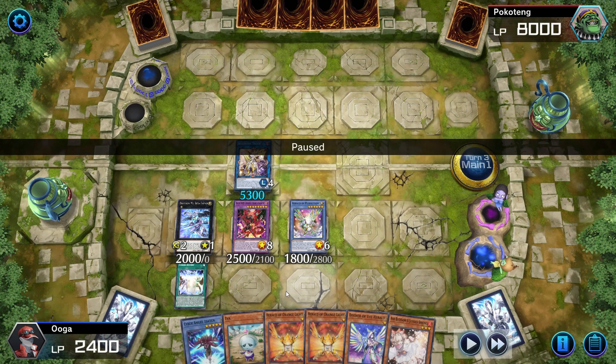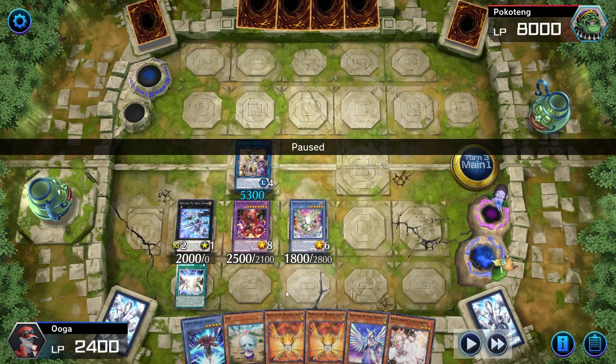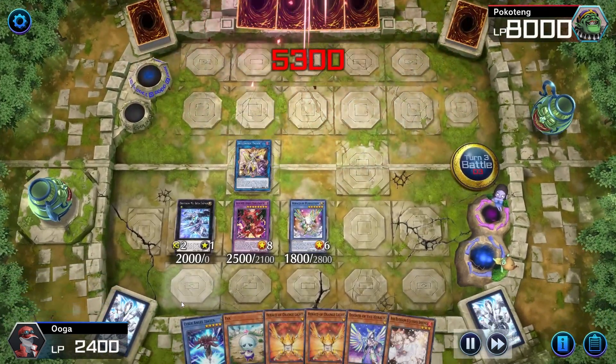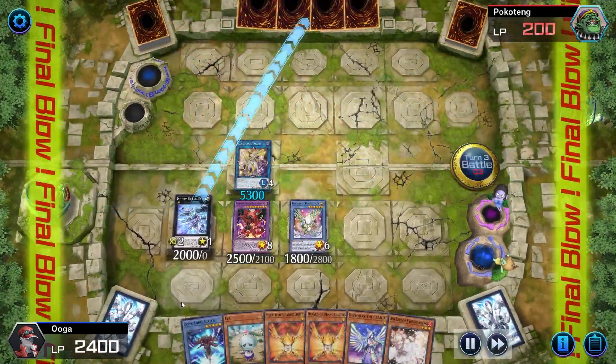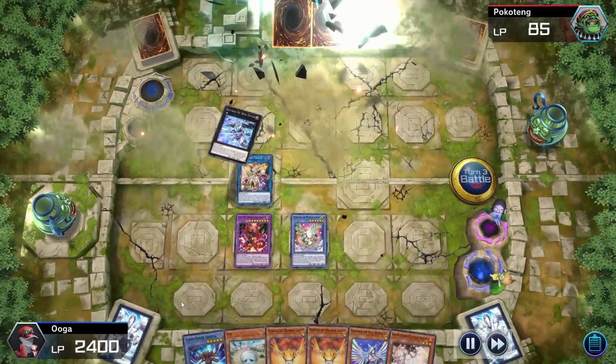I'll show you how to go into DPE at the end of your first turn for even more protection so they don't know who to use the Kaiju monster on. If this video can hit close to 200 likes, we'll definitely come back and do a full tutorial on the Drytron Megalith deck with a complete deck list. Hopefully you guys enjoyed this video — hit that like button, comment, share, subscribe, and I'll see you guys in the next one. Peace.